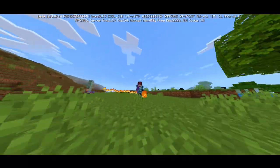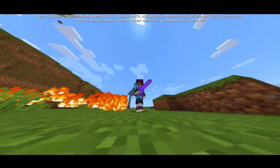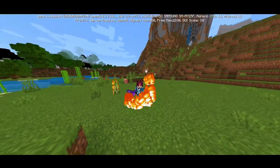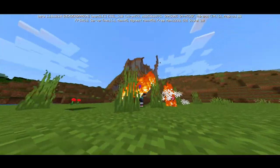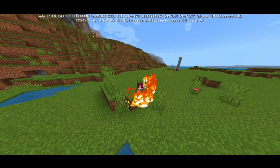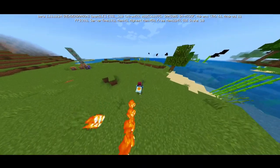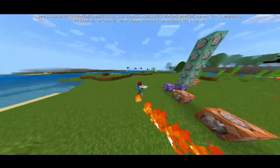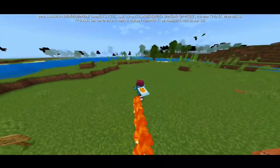Every time I move or hit a mob, they take damage and get set on fire. Even items get burned by the fire. So basically this sword and these powers can actually deal damage with or without directly hitting the mobs.